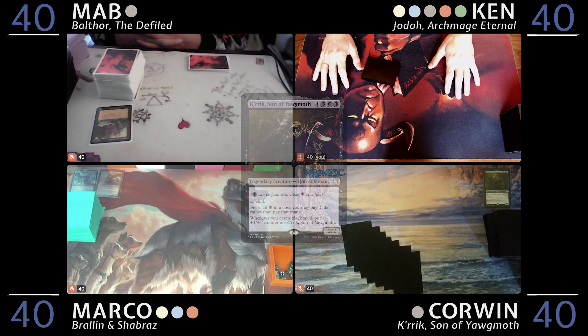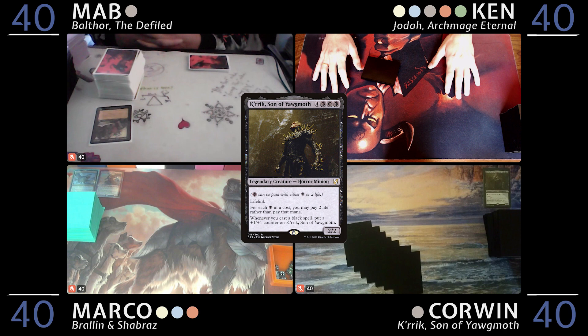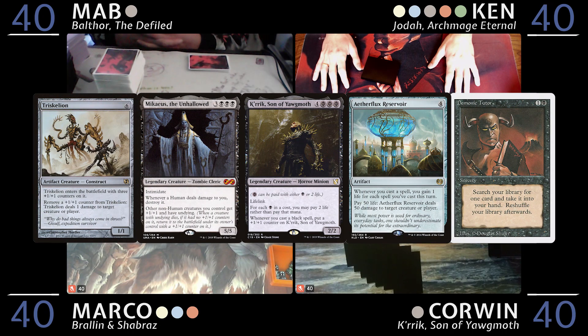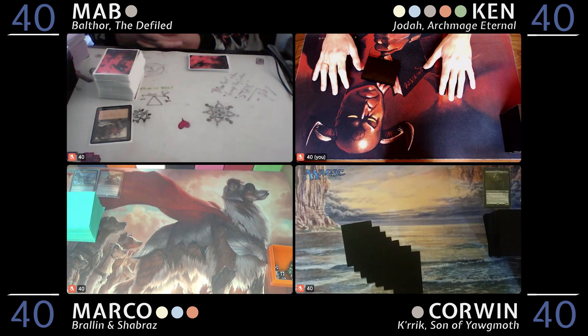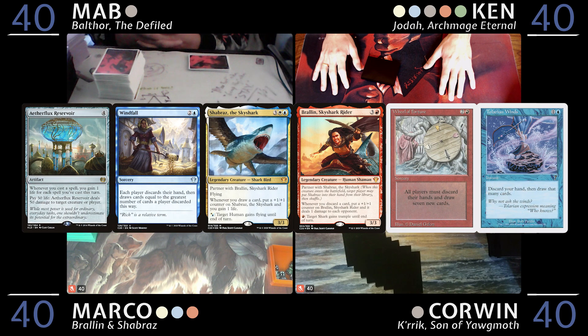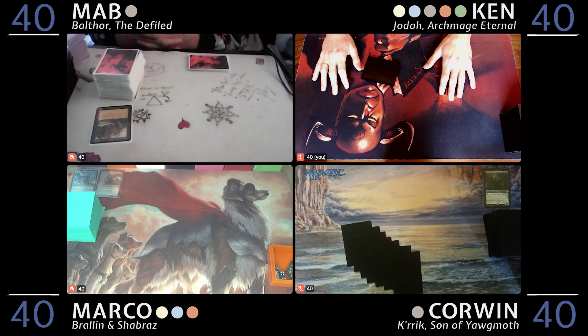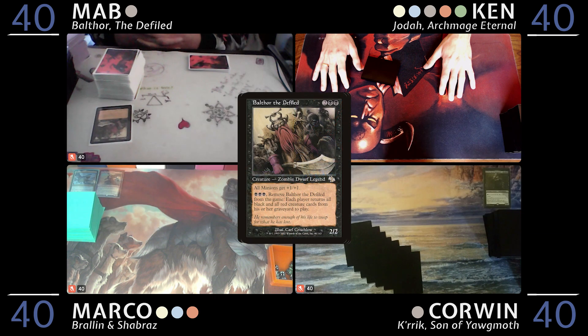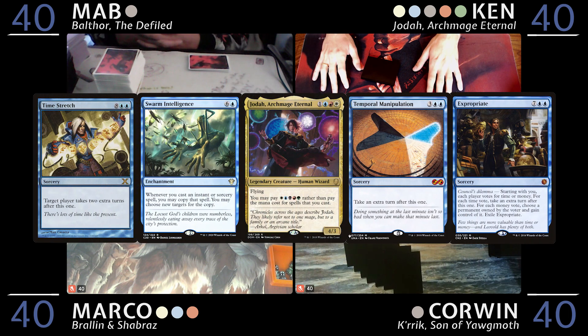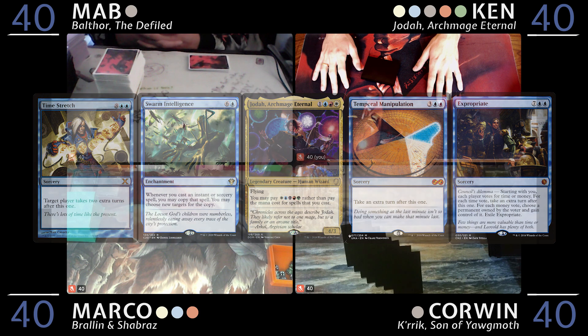I'm Corwin, I'm playing Crick. It's a pretty linear mono-black deck that aims to do Mike and Shrike for infinite damage or Aetherflux to storm off. I'm Marco, I'm playing Shabraz and Brawlin. This deck focuses on Shabraz, drawing a lot of cards, and making a big shark. I'm Mab, and I'm playing Balthor — I'm gonna reanimate some stuff. I'm Ken, I'm playing Joda. It's a modular deck and this pile is based on time.